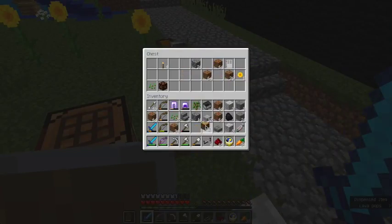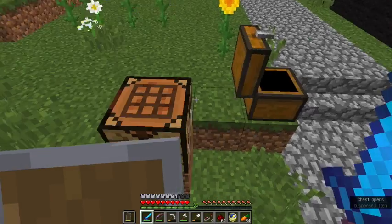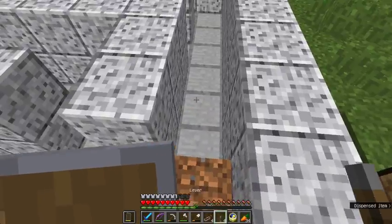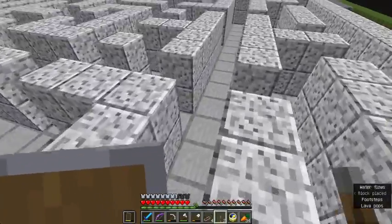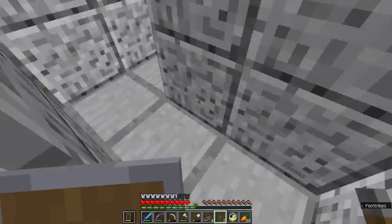Let's go to the crafting table. Let's dump out some of this dirt and make some sticks. Now I can make four levers. I'm just going to decide where I want to put these levers. You're going to have to flip all these levers in order to win the game. Well, if you're the main person — if you're one of the guys in here — then you're trying to keep the other person from doing that.